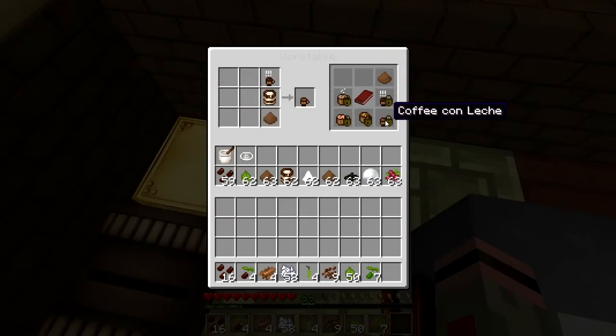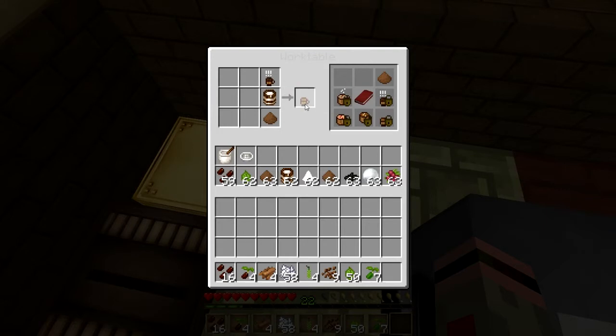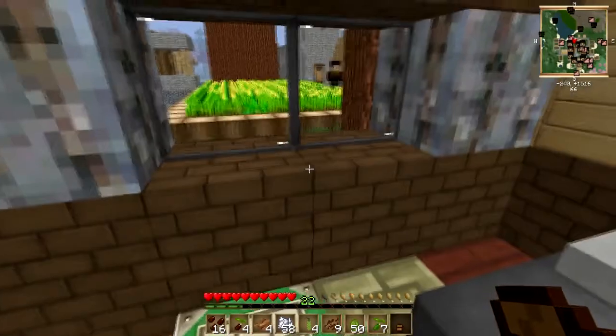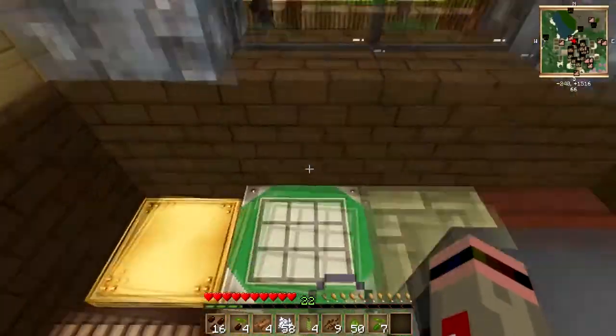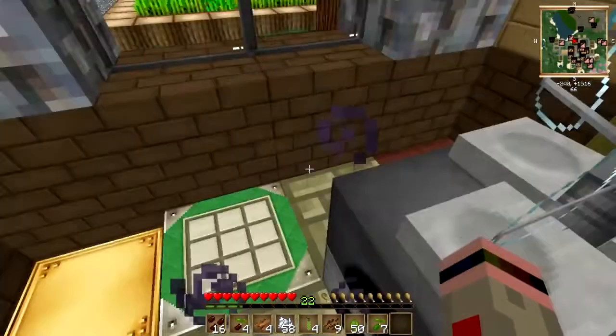Or, instead of your regular espresso, you can throw some milk in, you can throw some cinnamon in, and you get - I need another espresso. There we go. Let's just throw that in the hot bar. Coffee con leche. Translation: coffee with milk. Suck that down. Woohoo! Jump boost, well fed. I'm not going to be sleeping for about three days.